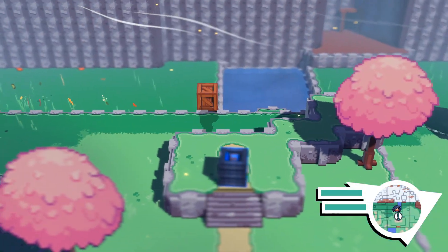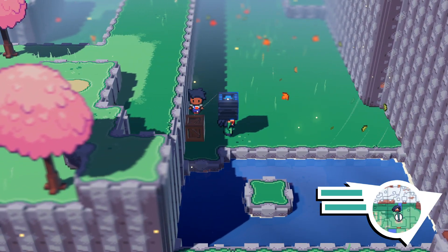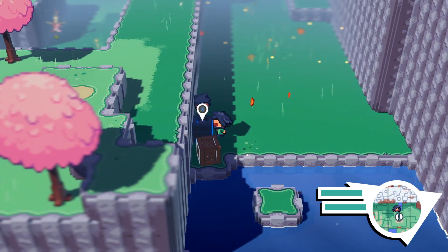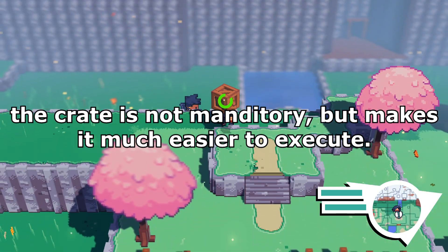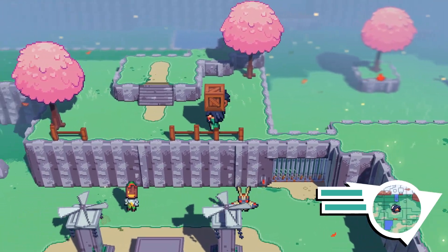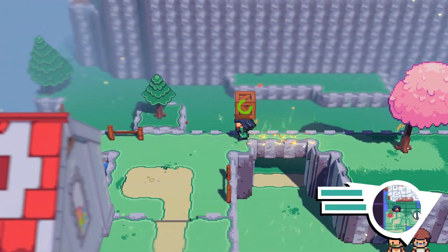Now if you don't feel like getting a Jumpkin but have the electromagnetism ability already, you can head over to the same spot on the map where there is an electric box, attract it to your location, jump on top of it, and start spamming the jump button while using the electromagnetism in order to lift yourself up onto the platform. I'm not sure if this was an intended mechanic, but it definitely works — so that's another way to do it without the climbing ability should you so choose.